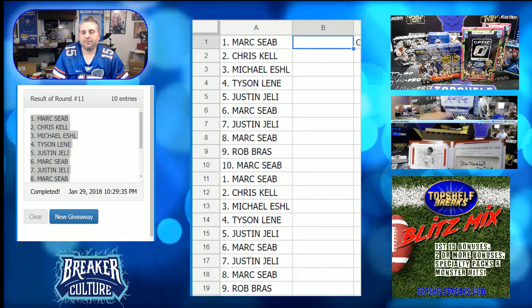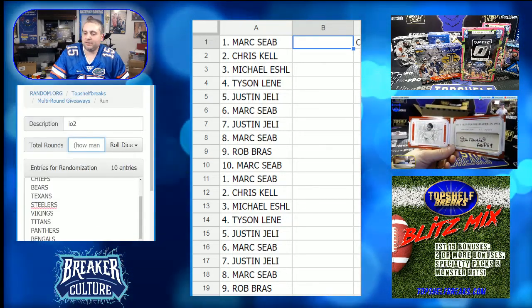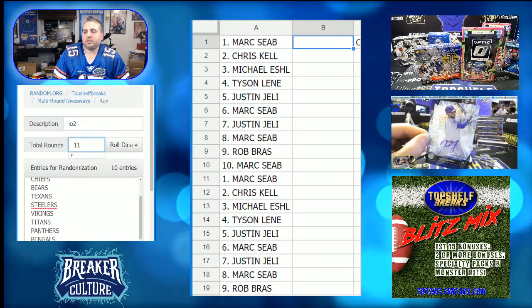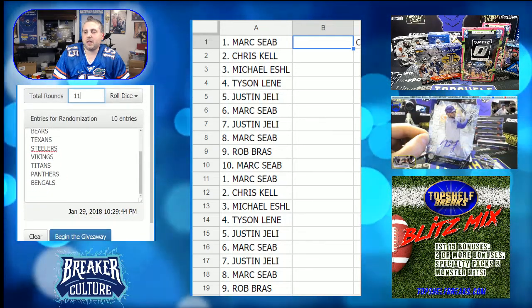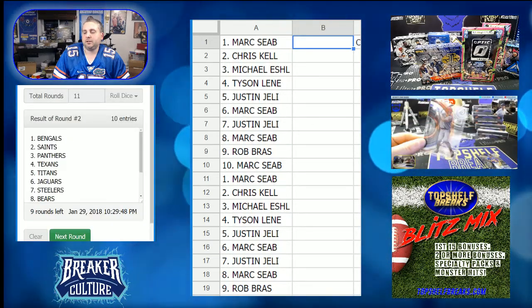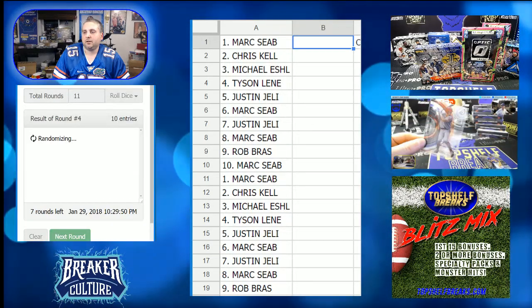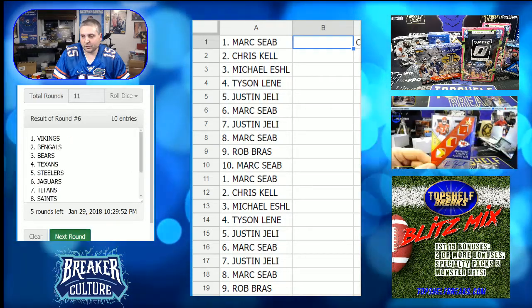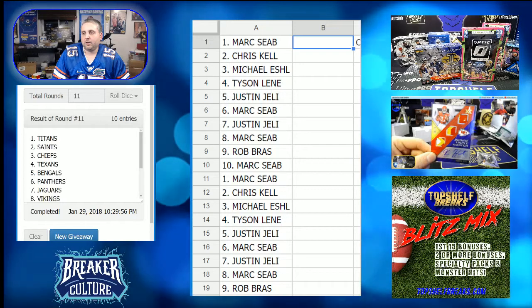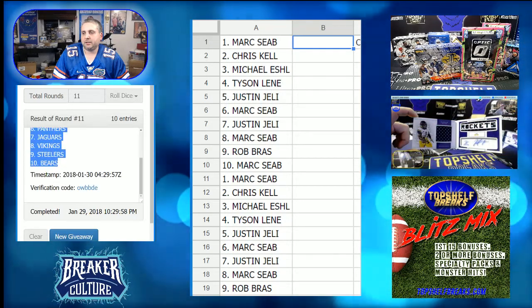All right, we got Mark down to Mark - we got a Marky sandwich. That's good. We're going 11 times. Here is tier one - that is the Saints, Jags, Chiefs, Bears, Texans, Steelers, Vikings, Titans, Panthers, and the Bengals. Based on amount of hits and collectability, this is tier one. We have Titans down to the Bears.